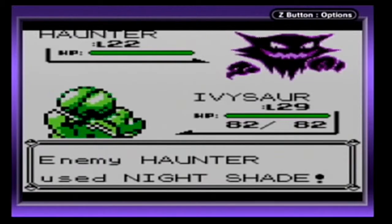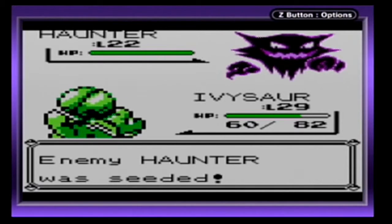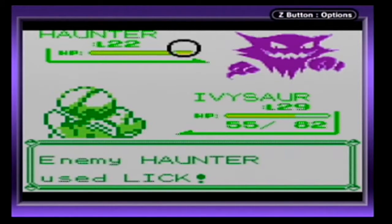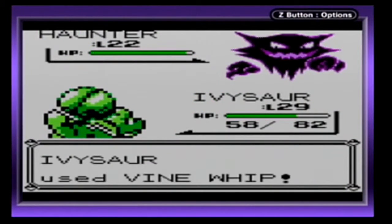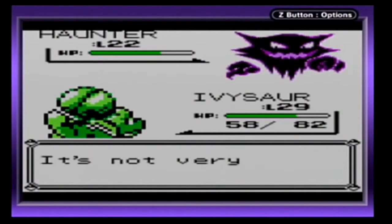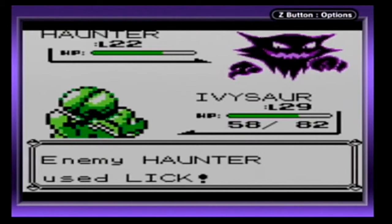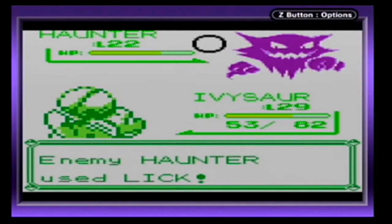Just keep using Nightshade. I wish there was a different move that's less bothersome than Nightshade — and it's not Lick or Confuse Ray. I didn't get paralyzed there, thank you very much. A critical hit — love it. And of course a Lick. Don't you dare. Good.